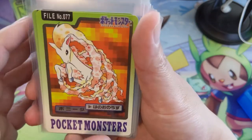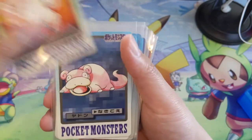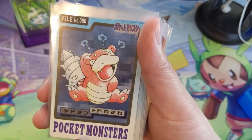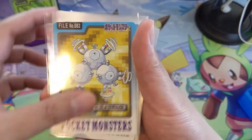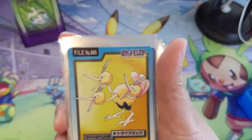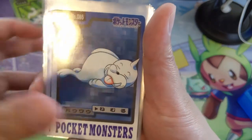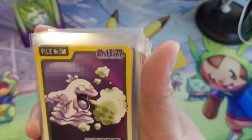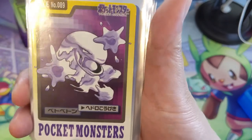Ponyta — I do like this one, the art with that flame going around — into Rapidash, though the Ponyta attack is cooler than the Rapidash. Slowpoke, very derpy of course, and Slowbro — that's a really funny one. Magnemite, Magneton, Farfetched — looks like he's dancing or something. Doduo into Dodrio, kind of vanilla. Seel — very cute, just taking a nap — into Dewgong attacking a poor Ditto. Ditto's not even transformed yet.